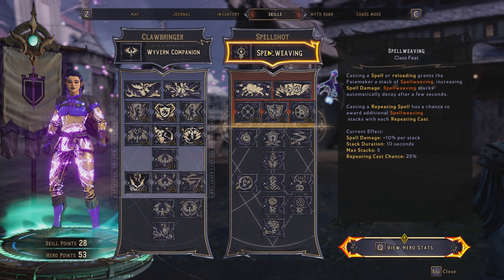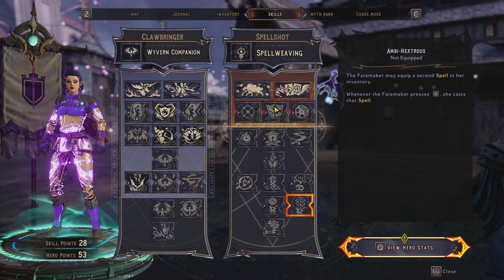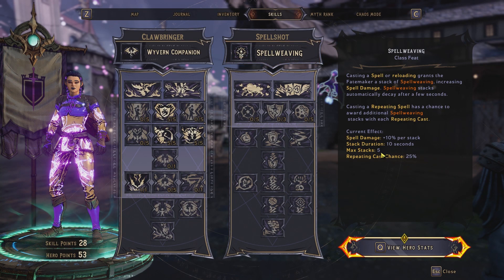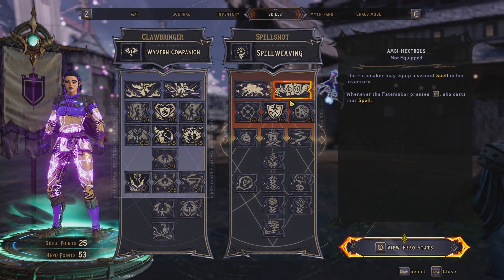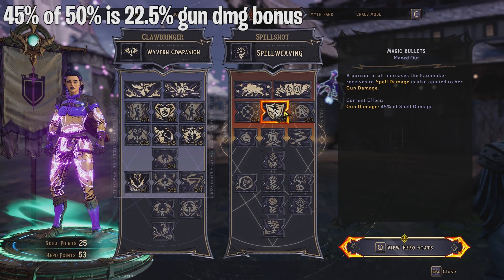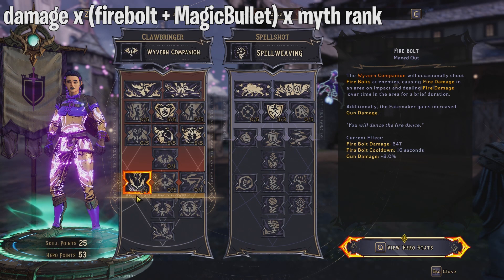Moving on to Spellshot — I'll make a dedicated video for this tree but here's the overview. Spell Weaving increases spell damage by 10% per stack, max 5 stacks, for 50% spell damage total. The skill Magic Bullets transfers 45% of your spell damage increase to gun damage. So at max stacks: 45% of 50% is 22.5% gun damage, and this is additive with Firebolt — 22.5% + 8% = 30.5%.